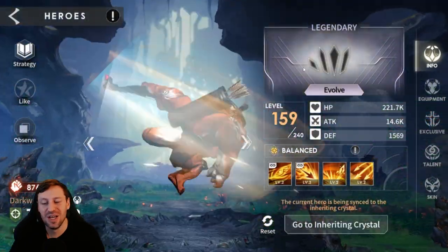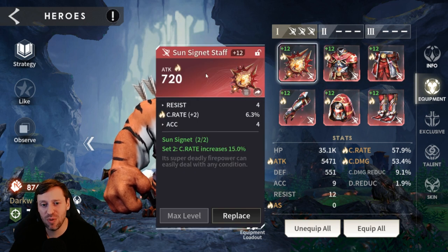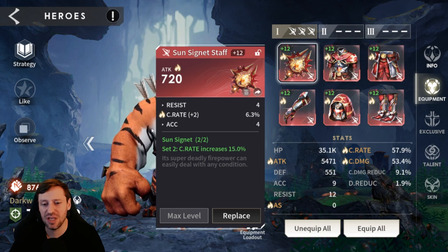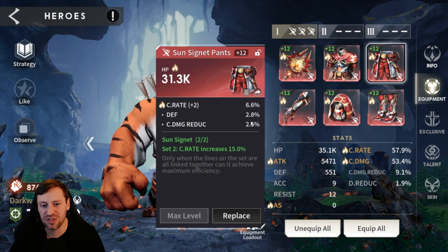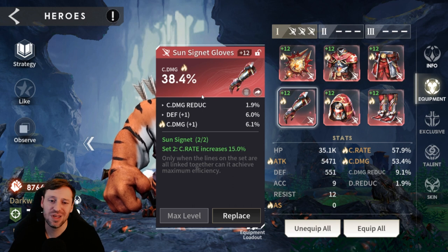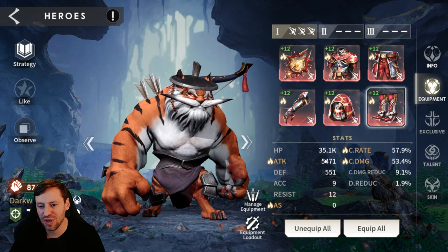Then we've got Taylor, who I've only just started investing in — he's definitely worth it. For the build we've got triple Sun Signet. He needs crit rate; it scales his damage more than attack does. We've got crit rate in the substats, crit damage in the substats, crit damage on the gloves as the go-to (crit rate is fine too), attack percentage on the helmet, and attack percentage on the boots.